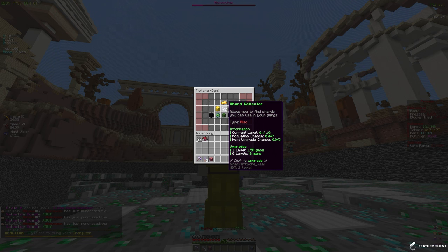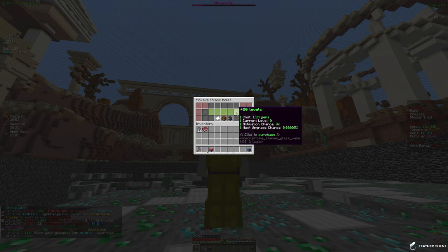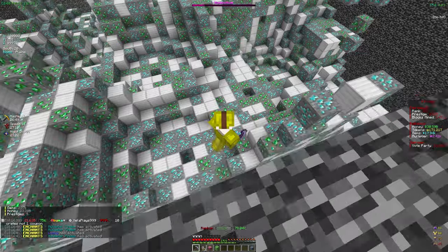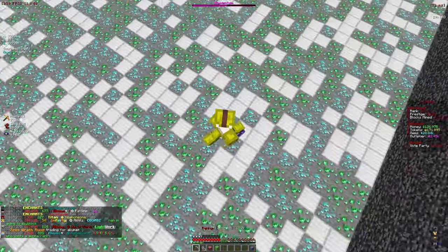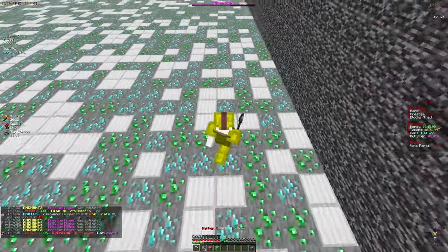Heroic treasure finder gives us keys, which is not bad, but we can't even afford the first level yet. So let's put all our gems into 20 levels of the black hole enchant. What this enchant will do is suck in blocks that will give us tokens and gems, so that's going to be a good help for us.